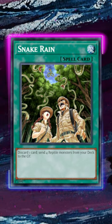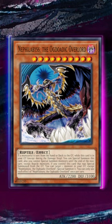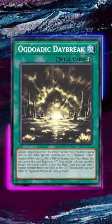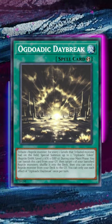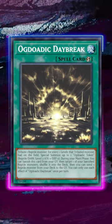We did recently get two new cards for Ogdo Attics — one called Nephilimus, who is pretty, pretty good — as well as a spell card called Ogdo Attic Daybreak that allows you to summon a bunch of mini baby snakes. Yeah, I love these guys.